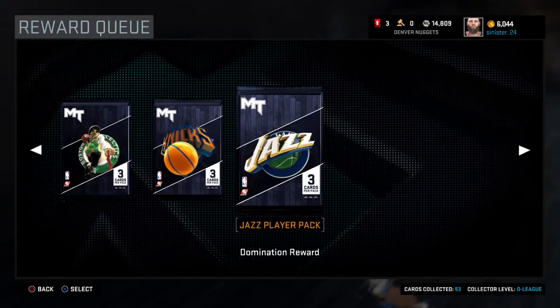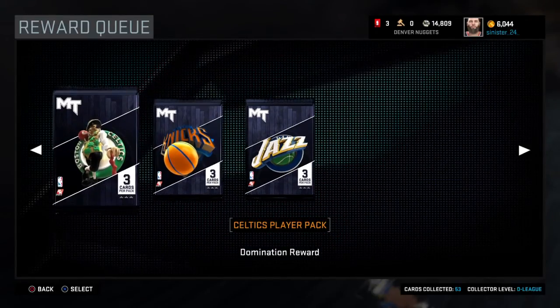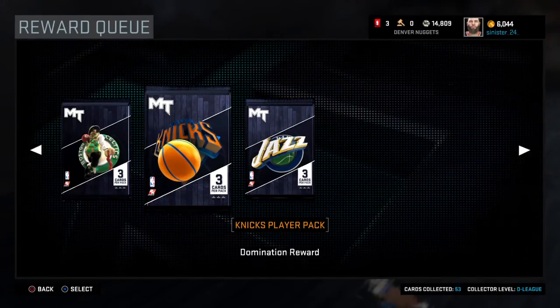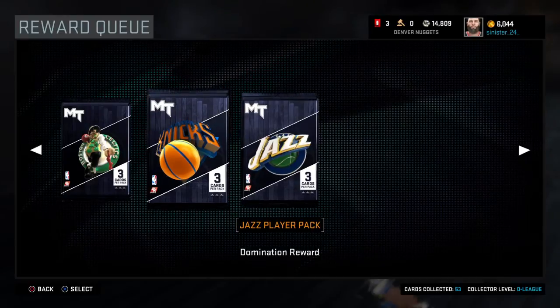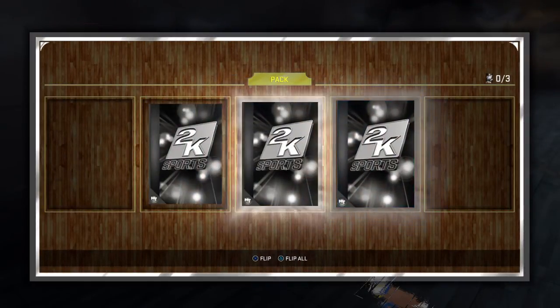Alright, here we go — the player packs, what we're really waiting for. The order will be the Knicks, the Celtics, and then the Jazz. Actually, I have a better chance of getting the best card with the Knicks, so I'm going to save the Knicks for last because of the Melo. We'll go with the Celtics first — Isaiah Thomas is my best bet, but I already have a point guard. Let's see if we even have a gold. Oh, we have a gold — it could be Isaiah Thomas.